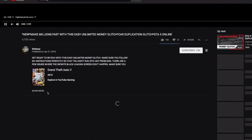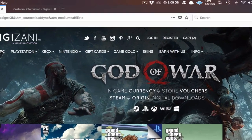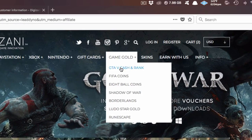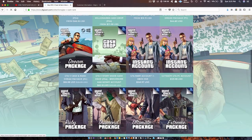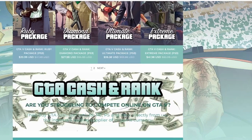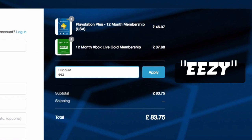If you're also interested in GTA 5 online modded accounts, go ahead and go to my latest upload and click on the link in the description. This will lead you to the website Digizani. This is the most trusted site to purchase cash and rank services on all platforms for GTA 5 online at reasonable prices. Don't forget once you're done shopping, add the discount code E-E-Z-Y to save some money at checkout.